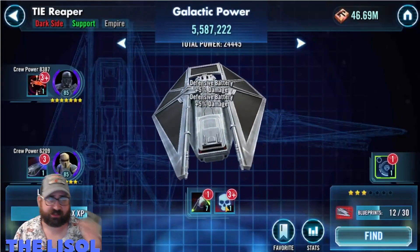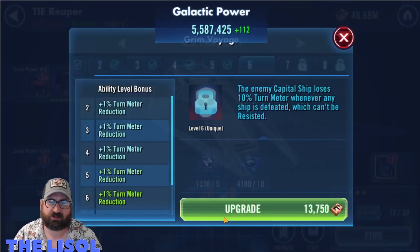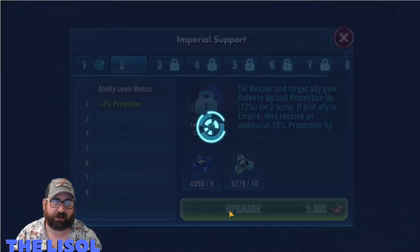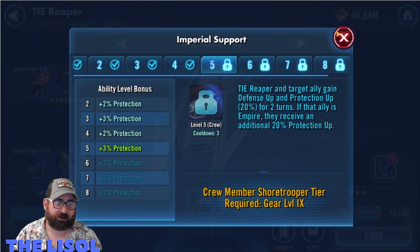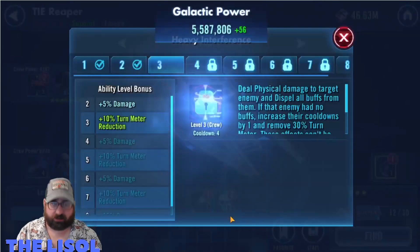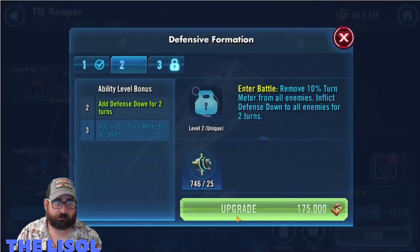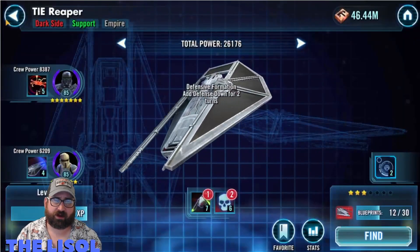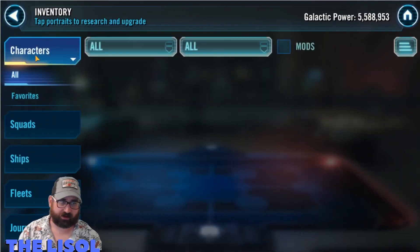Adding some skills to him — I'm very cautious about using ship omega mats, especially on ships I don't actually use yet. I usually take them up to the point where they require omega mats and then hold off. I'm basically just trying to juice my GP a little bit here. These reinforcement abilities used to be pretty rare for me, but now I can just do them right away — I've got so many of those mats.